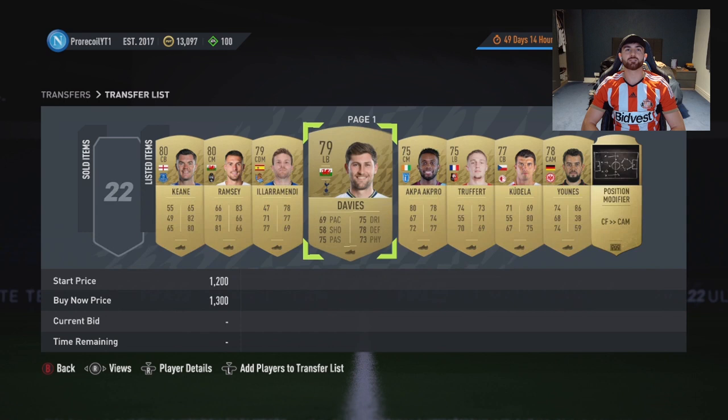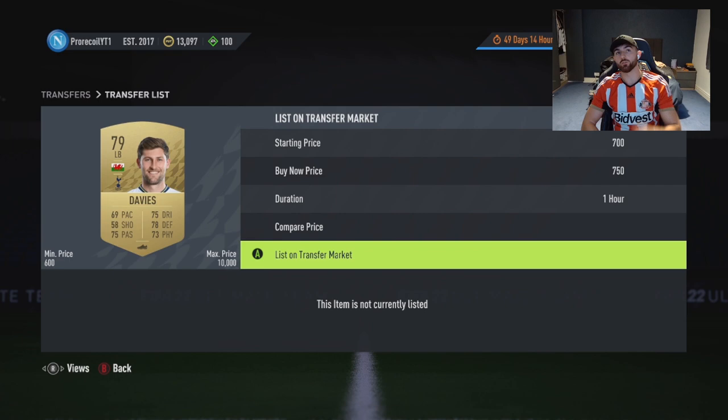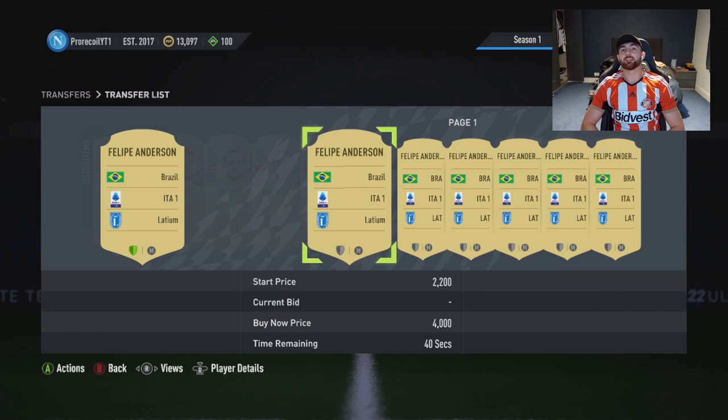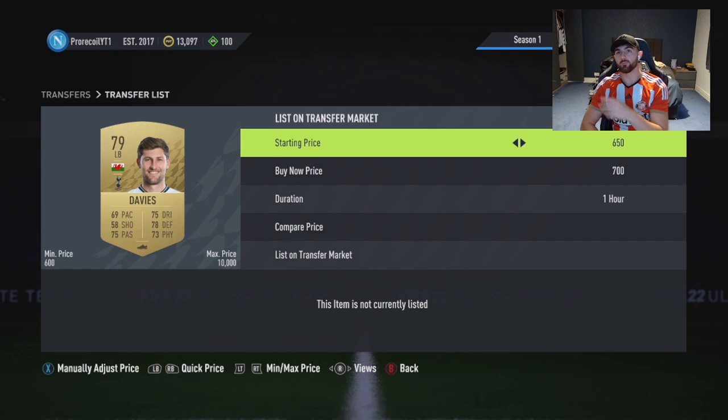Anyone above 90 pace - try and keep players like that. Davies, for example, is going for 600 right now, and it's better to have the coins than lose them. Get rid of players like Davies and get the quick coins from them to fund a little bit of trading. Felipe Anderson - he's got a nice card, four star four star, so he might be worth keeping.